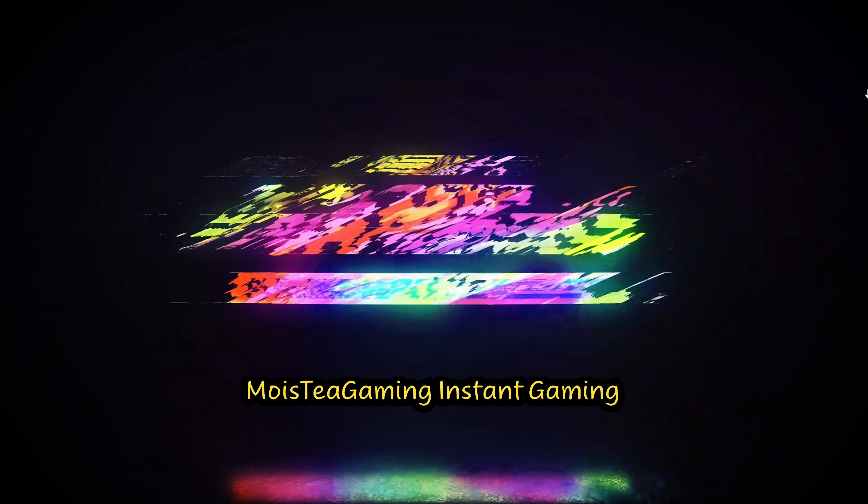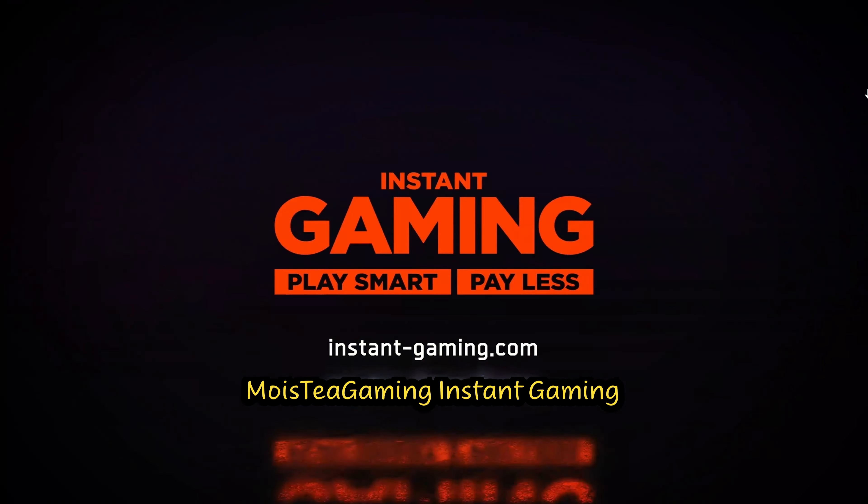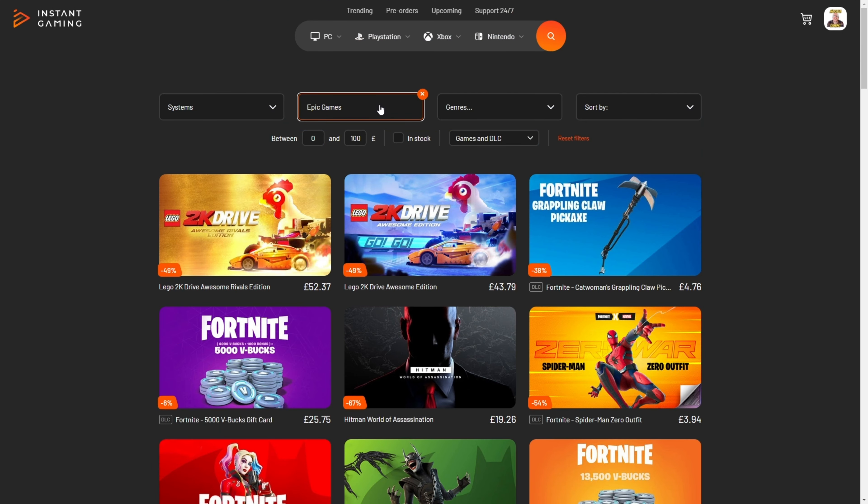If you're like me and love a bargain, then you're going to love the link in the description as it's going to take you to Instant Gaming, which is a platform that will save you a lot of money on all of your games. This includes Steam, GOG, PlayStation and Xbox as well as many others. I've bought a couple of games from here and saved some money. You should too.